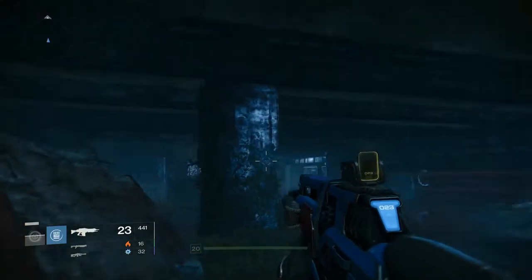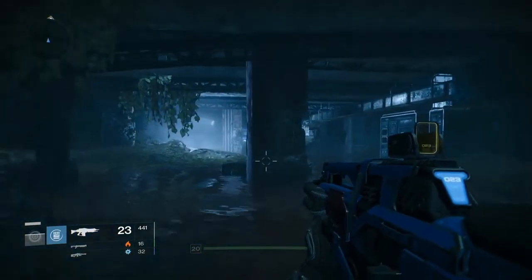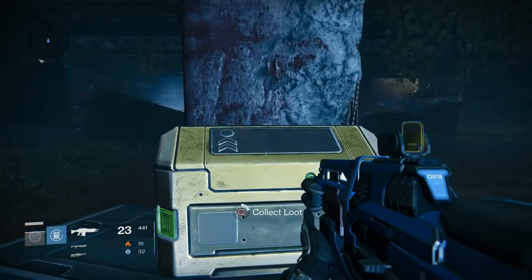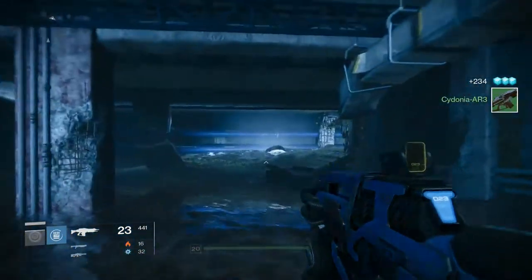The first one you can do on A Stranger's Call. You're going to walk through this basement kind of area, and on the other side of this pillar — very easily missable actually, you can walk right past it and not even notice it — on the other side is the very first golden chest.